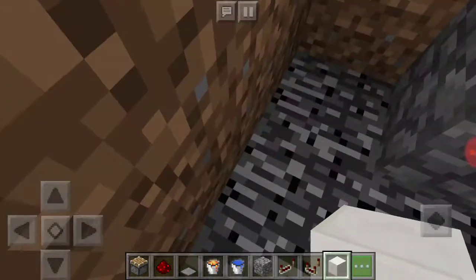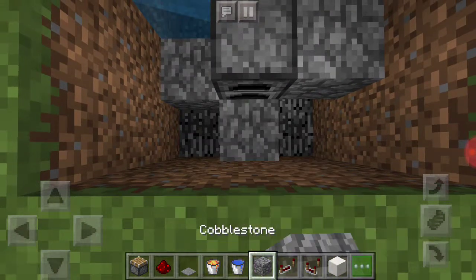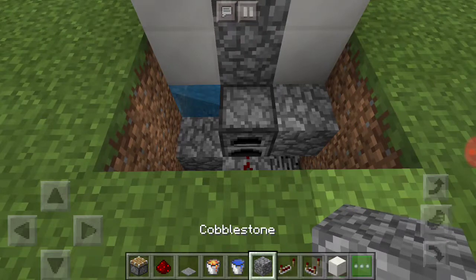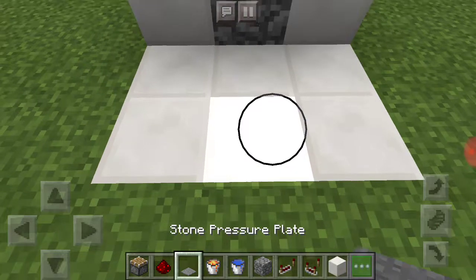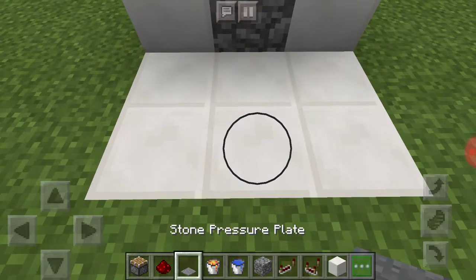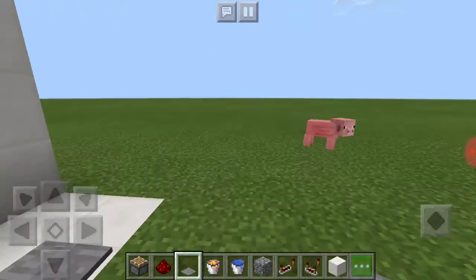You want to get a repeater and make it like that. Then put a block right there and put redstone above it. As you walk through it, above that redstone you just want to put another pressure plate — that stops it on that side. So then you've got that side stopped.